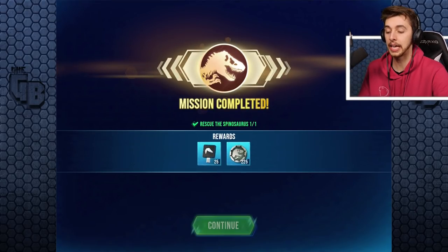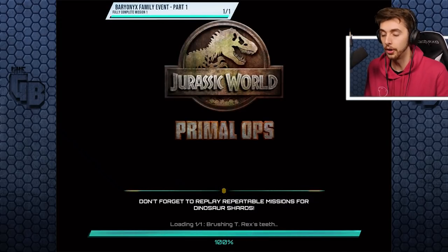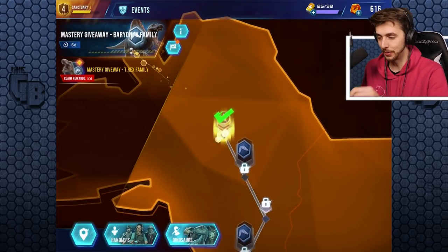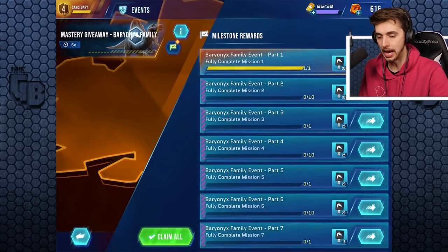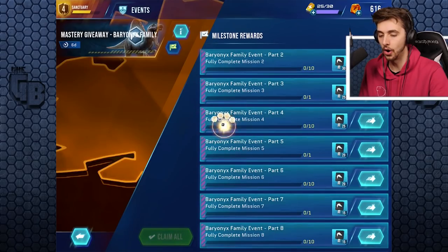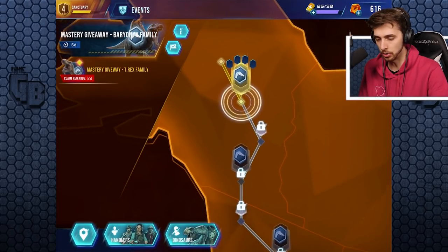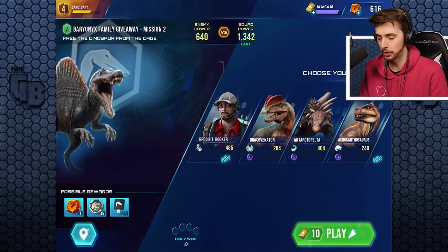25 keys just for completing it, and then our achievement will also give us another 30 keys. We're going to achievements — it should be revealed. Yeah, so 30 keys. We do mission two — we have to do that 10 times though. Mission three, we get 25 keys. This mission will probably cost 10. We will also continue with the campaign.